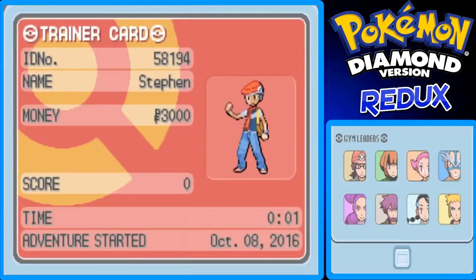Your trainer card — ID number, you don't need to worry about that, maybe in the post-game. Name: Steven. You start out with 3,000 Pokedollars. In Pokemon games, I count every Pokedollar as a penny in real U.S. money, so 3,000 Pokedollars means he has $30 in his pocket. Pokeballs are 200 Pokedollars — that's $2 — and Antidotes are 100 Pokedollars, that's a dollar. Score is zero. My playtime is two minutes.